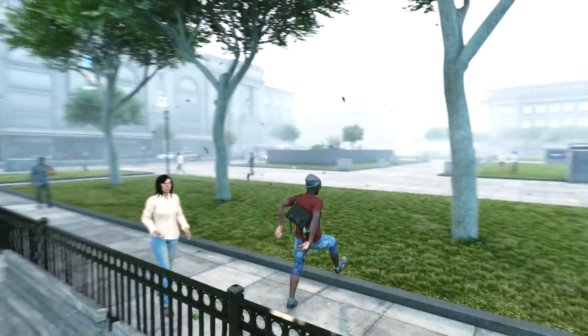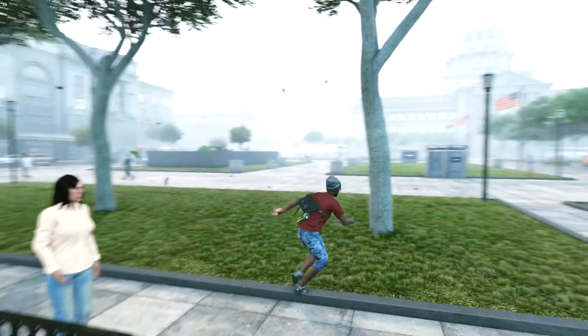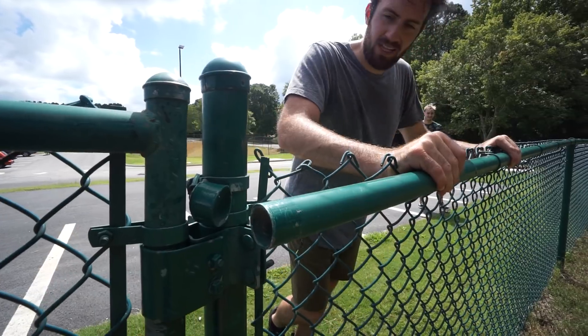So our next stunt is going to be the Kong up front flip. We're going to do it on this little fence here, and this flip he specifically runs out of — so it's not just a stomp, he runs out of it, which makes it a bit trickier. We'll both give it a shot, but I think we'll have Keith try and be the one who does the matching on this shot.